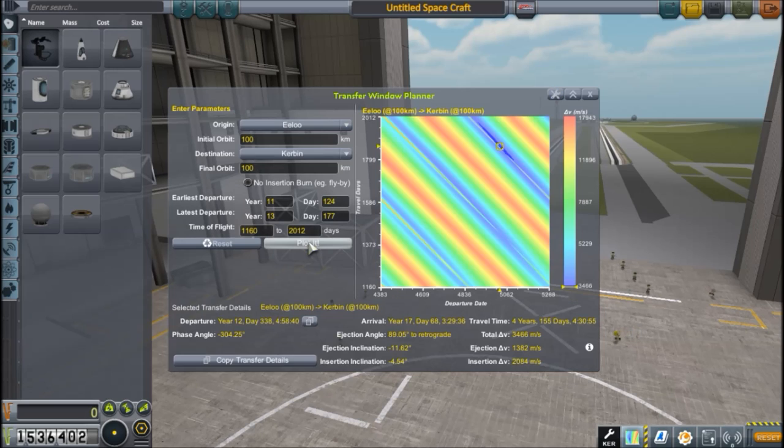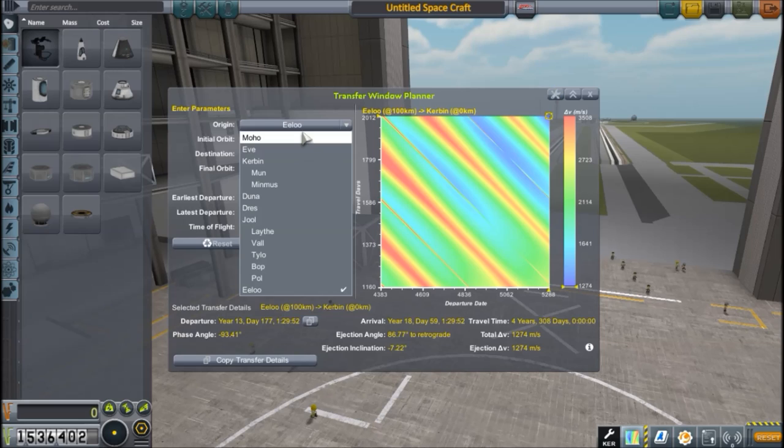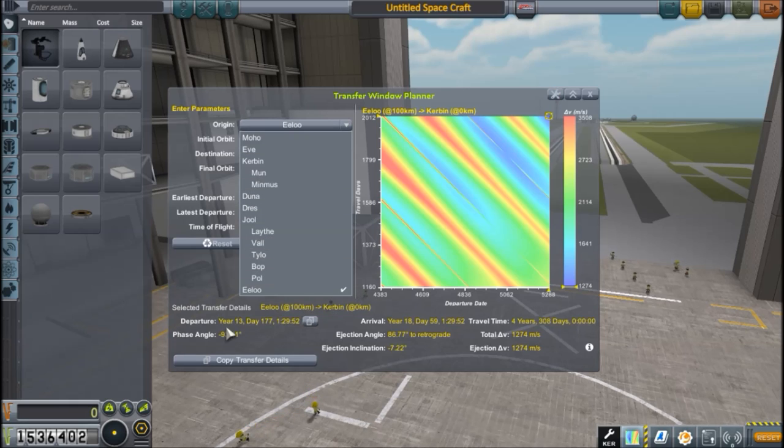Coming back from Elu is a not-so-insignificant amount of fuel as well. Ideally, if you want to brake before re-entering the Kerbin atmosphere, it would take almost 3,500 meters per second of delta-V, which is quite a lot. If we skip that part it's only about 1,300 meters per second, but that 2,000 meters per second difference is pretty much the extra speed we'd be entering the atmosphere at - so that would be pretty significant. I don't want to risk it, so we'll have enough braking fuel.